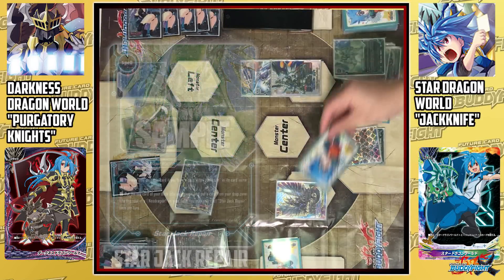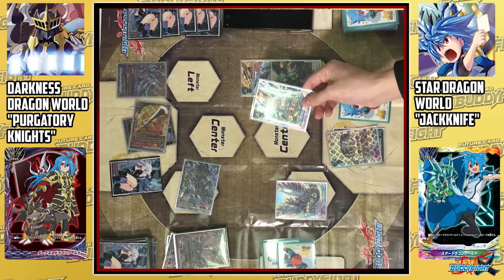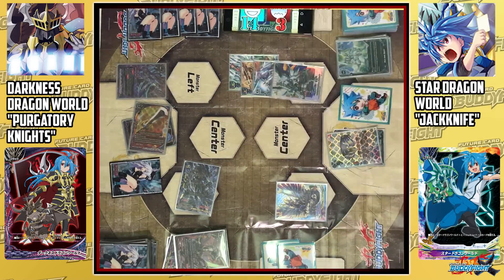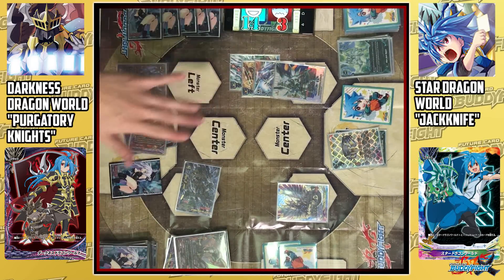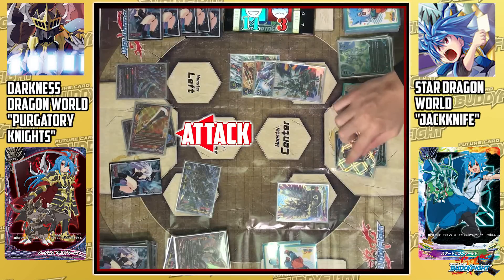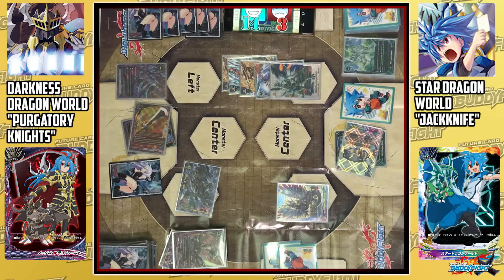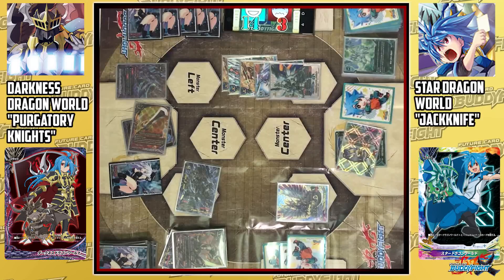I cast Star Jack Repair: charge 1 gauge and put 1 card from the drop zone into the soul of a Neo Dragon — equip Jack with the main force. I enter the battle phase. Even though Lord Damiel has the move ability, since the opponent has a Penetrate Monster on the field, I choose not to move. Our first attack is J-Star Ring. When J-Star Ring attacks, I put another Triple Buster into Jack's soul. I charge and draw, dealing 2 damage to the fighter.